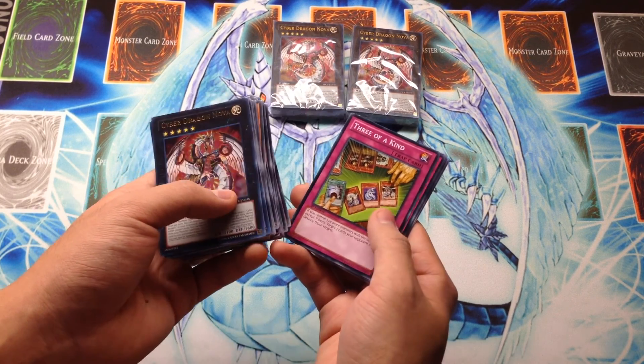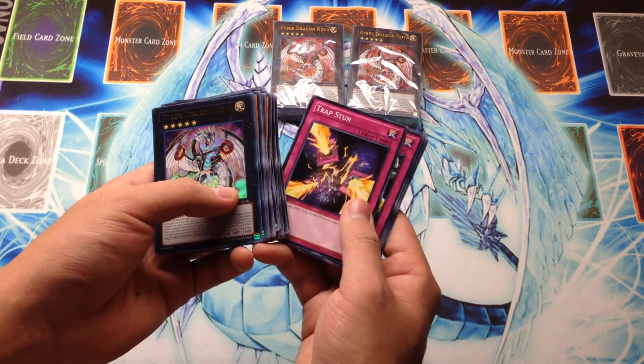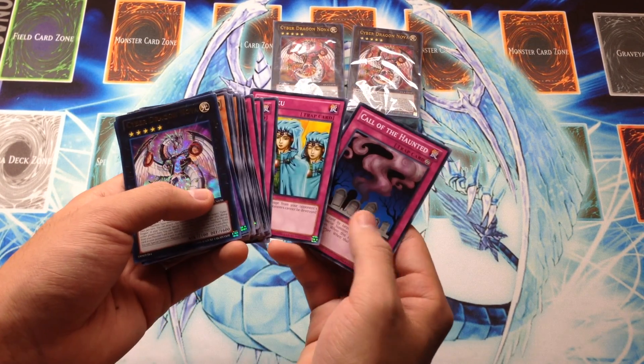Cybernetic Hidden Technology — an old card, three of a kind, which is just cool because it has Cyber Dragons on the picture. Trap Stun, Dimensional Prison, and Malevolent Catastrophe — all really great reprints here. Waboku and Call of the Haunted.